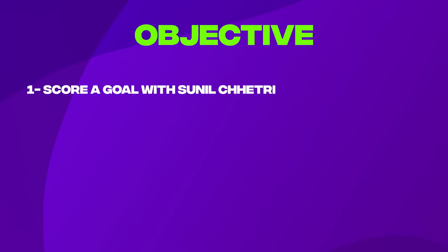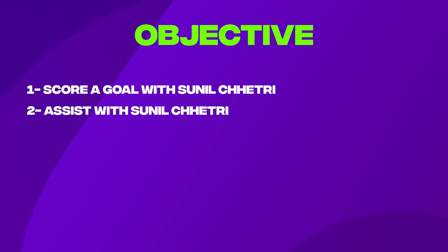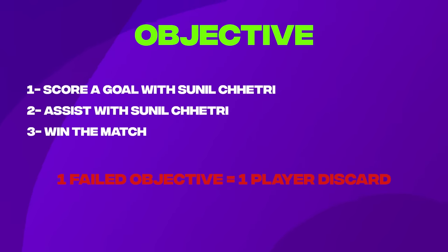Now I'm going to be playing a head to head match with three objectives. Objective one: score a goal with Sunil Chetri. Objective two: assist with Sunil Chetri. Objective three: win the match. For every failed objective I have to discard one player from the starting 11. There are some nice expensive players in the starting 11 — Jude Bellingham, Cannavaro, Sunil Chetri — I don't want to lose any of those three. Let's go and try to win!